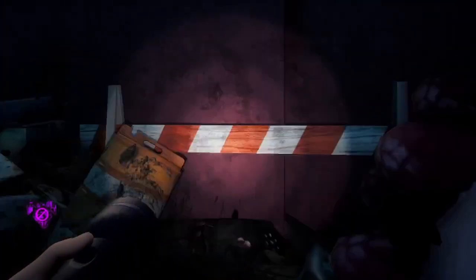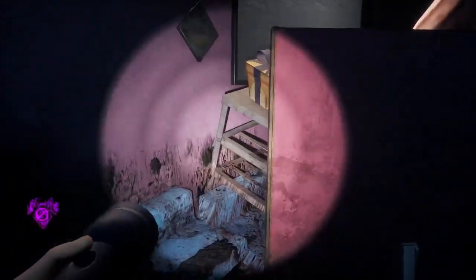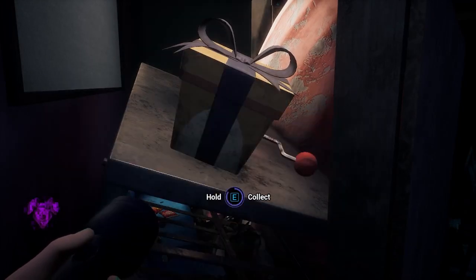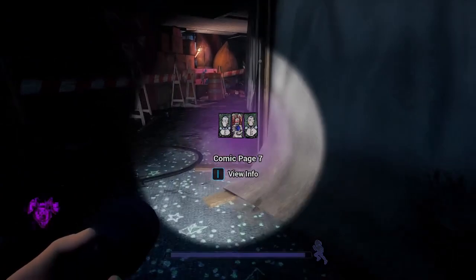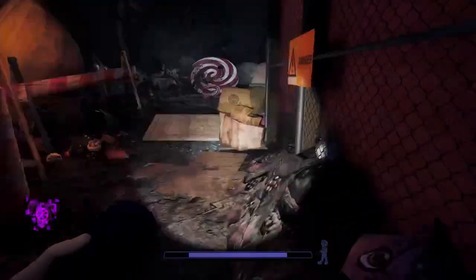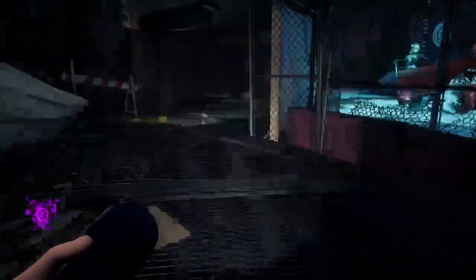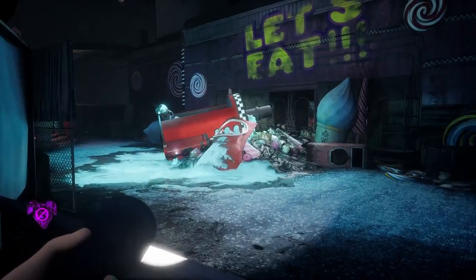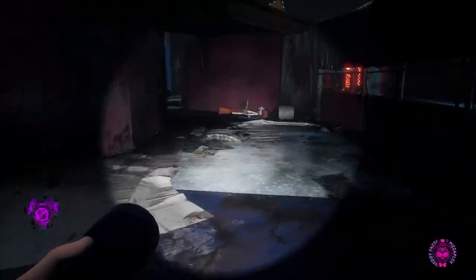Also, if you feel like 100%-ing this game, even though there are no achievements, there is a present nearby — really well hidden, pretty much impossible to find. You can look around if you want more secrets, but that's all for this hallway. Then we've got Chica over here struggling to get up.